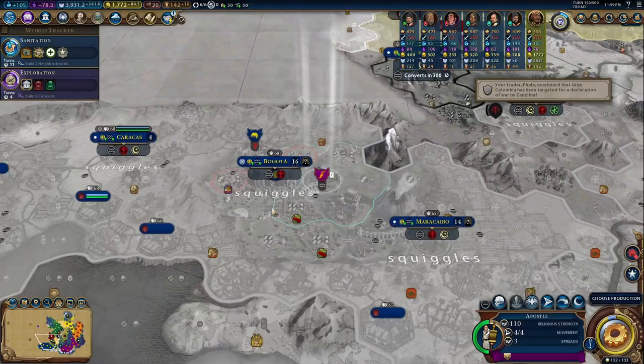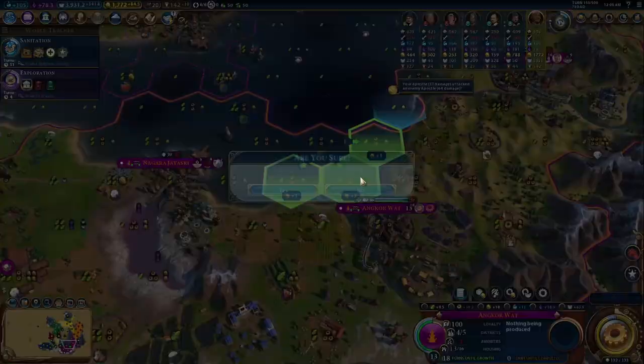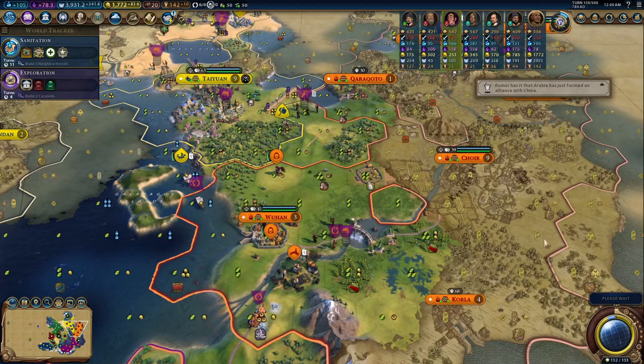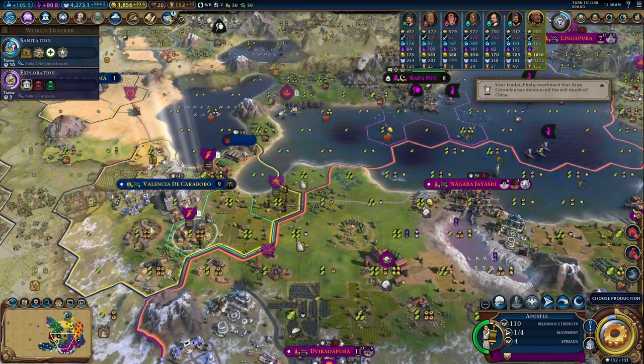Religion is also super easy — you have so much faith and population pressure that cities flip to your religion and it's hard for civs to take it out. Science is feasible — your population and production will push it — but it feels against the flavor of the civ, so I give it an 8 out of 10. Domination with the Domre works too, and you have the Grand Master's Chapel for gigantic armies, but again not really the civ's flavor — 8 out of 10. Diplomacy is the weakest route; you don't generate much gold, which is important for a diplomatic victory, so I give it a 5 out of 10.